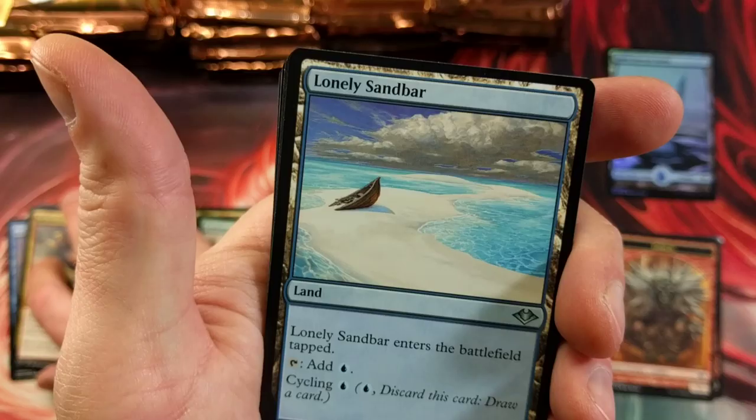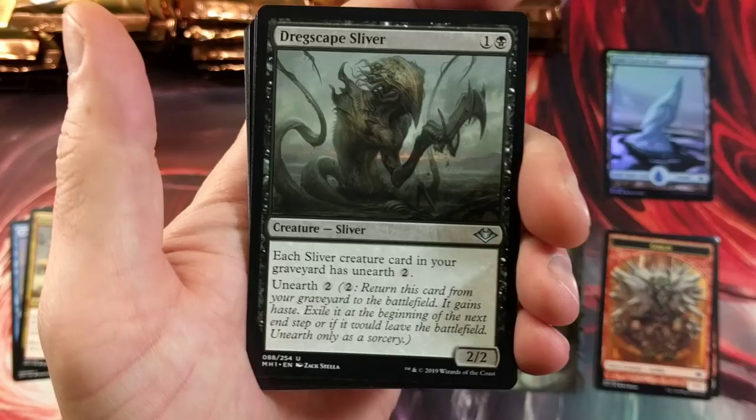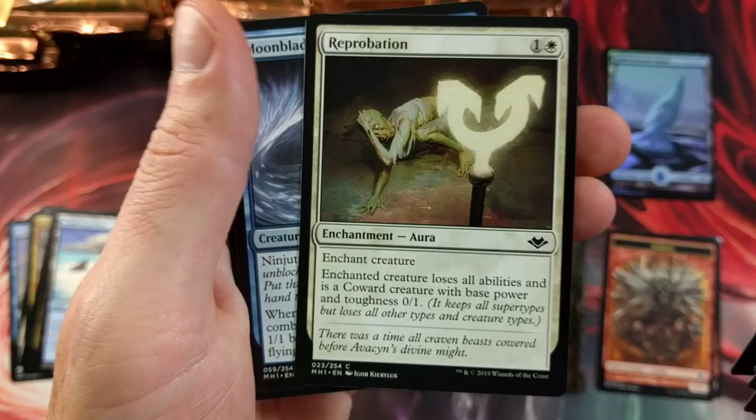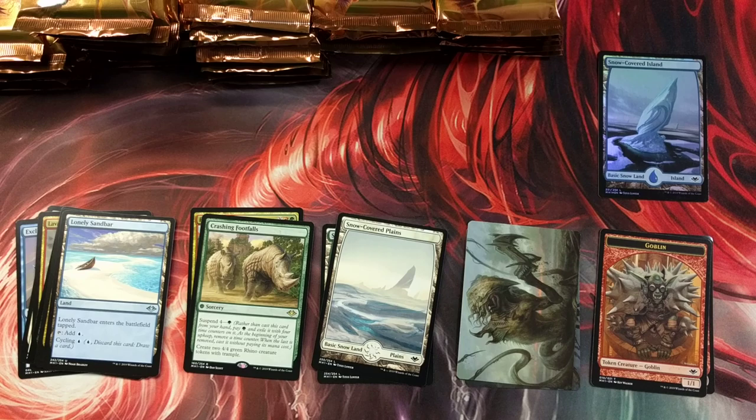Crashing Footfalls followed by our lonely sandbar. Lava-belly sliver — interesting! Oh, double sliver right there in that pack — that is a good little booster pack, two slivers. Here are some of the commons; just want to show you guys a little bit of the art. Rehabilitation — get a look at that. Spinehorn Minotaur.